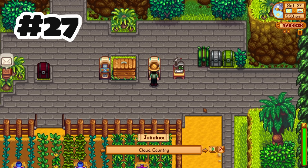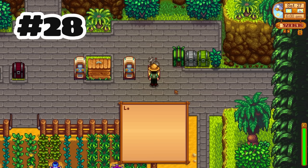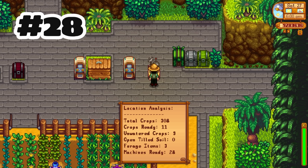Speaking of Ginger Island, you can now use the mini jukebox and play whatever kind of music you want. The farm computer can now be used anywhere to see a summary of that location instead of only the farm — this is going to be so great especially for Ginger Island.